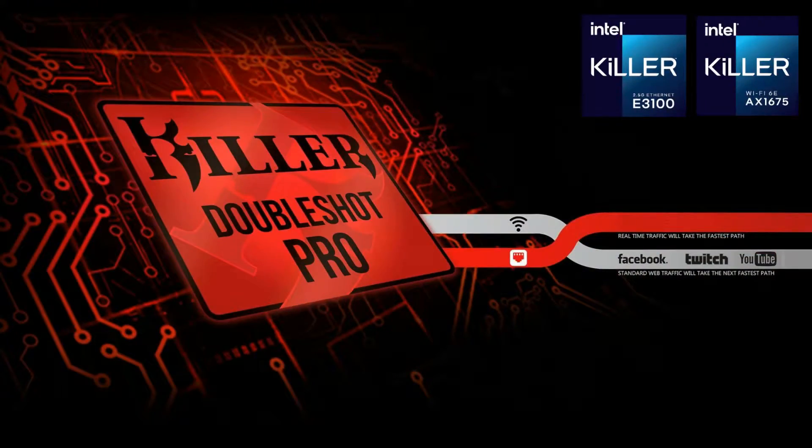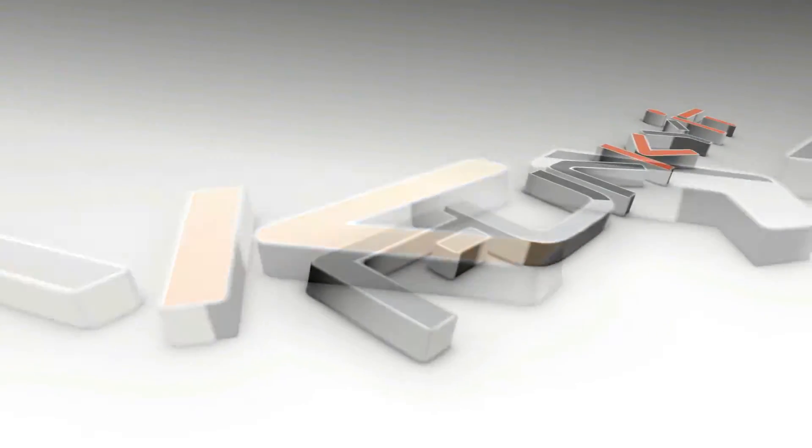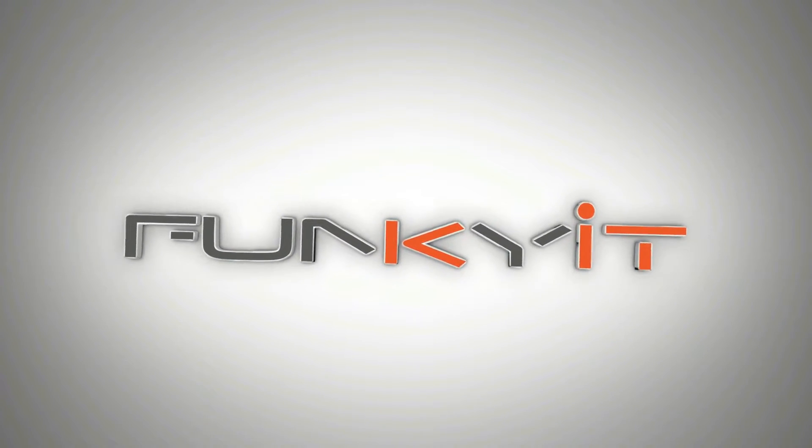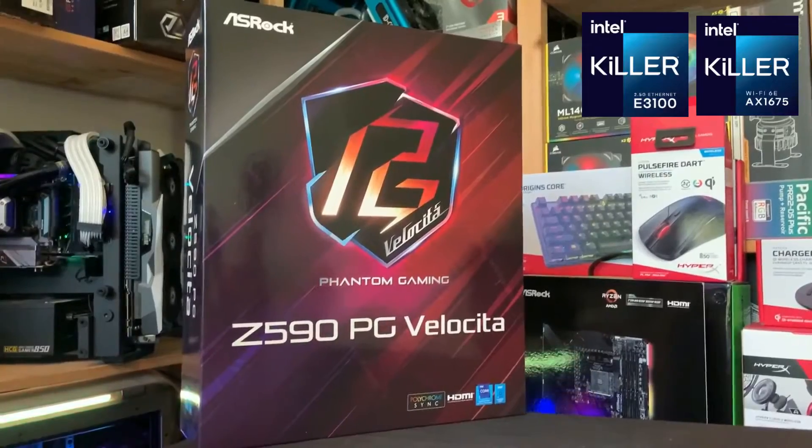Hey, what's up guys, Winston here. Today we'll be showing you how to use the Killer Double Shot Pro feature, which can be found on most ASRock motherboards that use the Killer LAN and the Killer Wi-Fi 6. To use the Killer Double Shot Pro, we'll be using the ASRock Z590 PG Velocity motherboard.